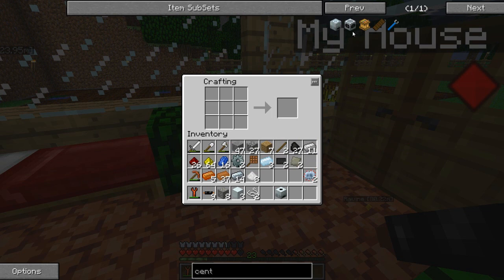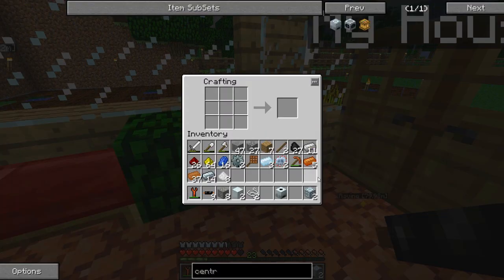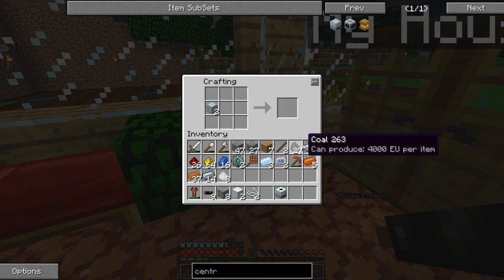Anyway, on to the advanced machine block. I believe it was carbon plates on the side, alloy on top, and machine block in the middle. We're going to need two of these, which I did not prepare for. I did not realize. So I'll go ahead and make another one and I'll be right back. Got the advanced machine block - we are ready to make our industrial centrifuge.